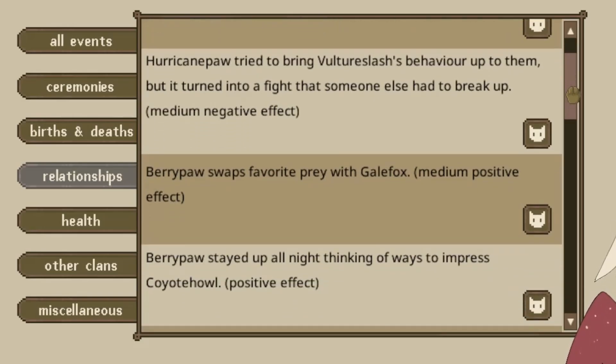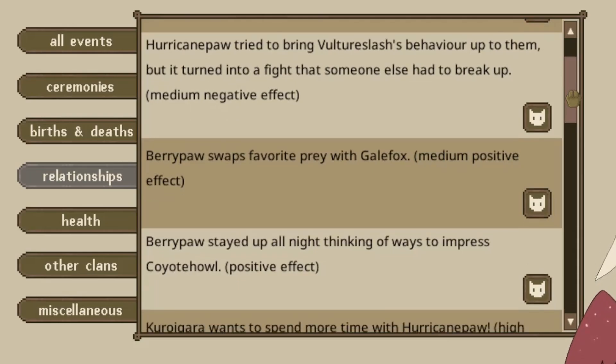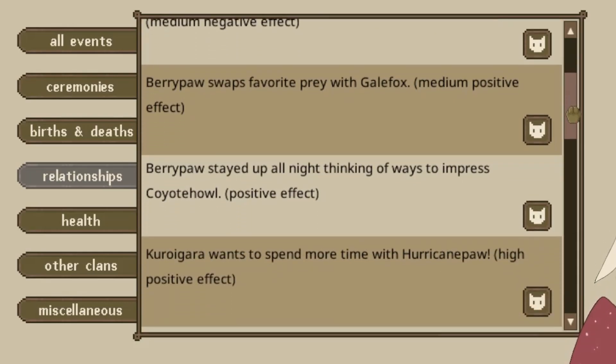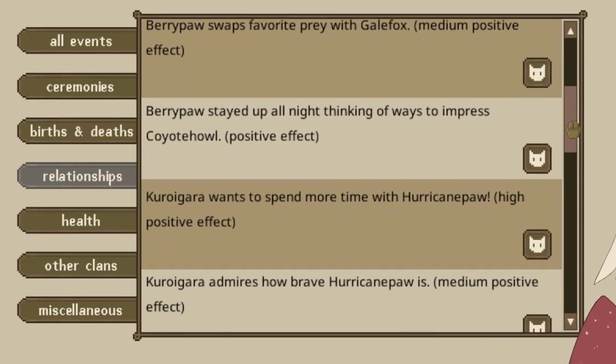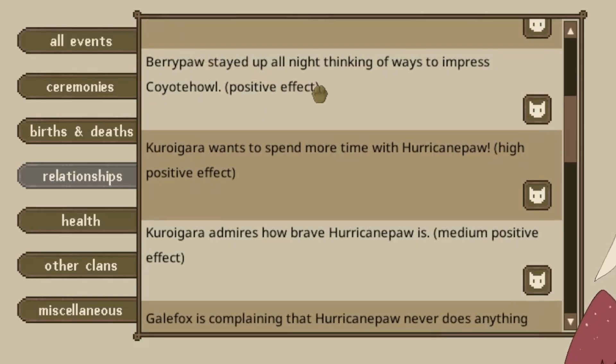Hurricane Paw tried to bring Vulture Slash's behavior up to them, but it turned into a fight. Berry Paw swaps a favor for Galefox — aww. Berry Paw started acting in ways to impress Coyote Howl — that's adorable.